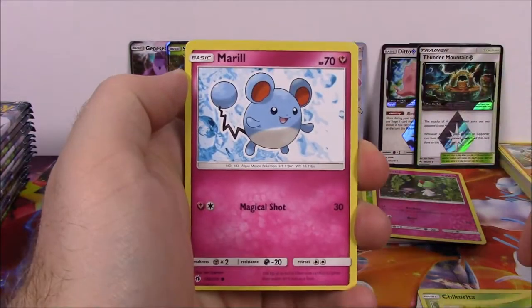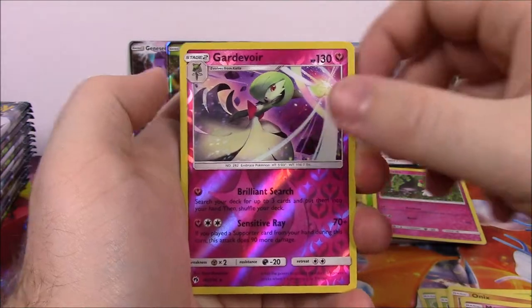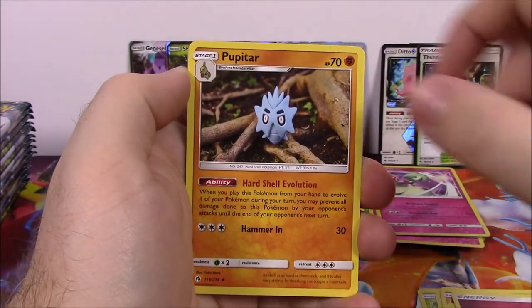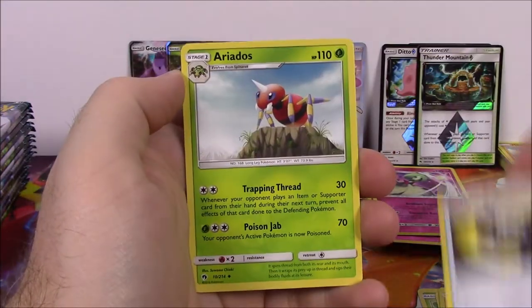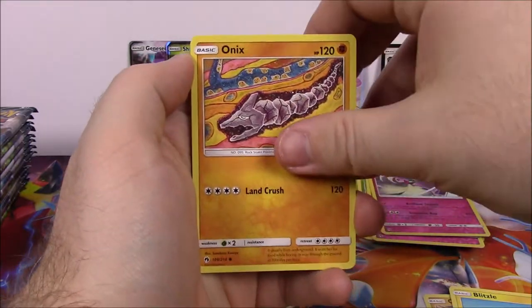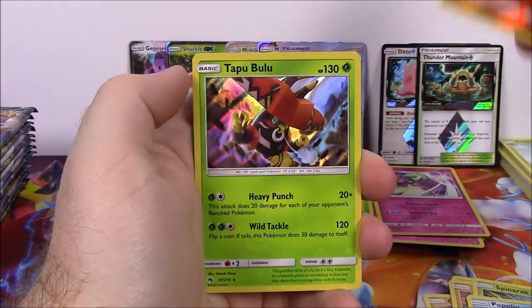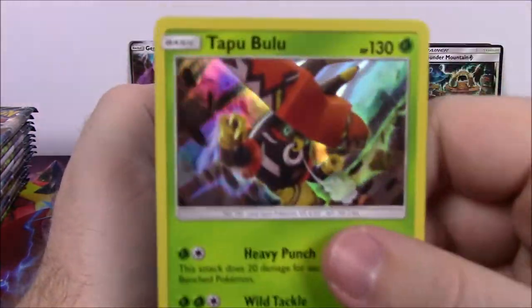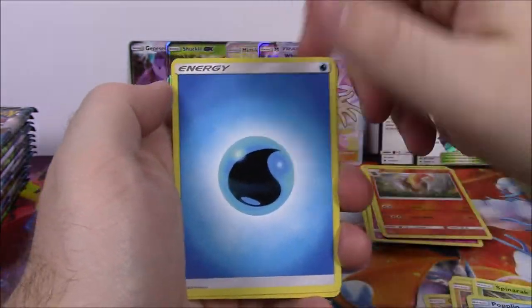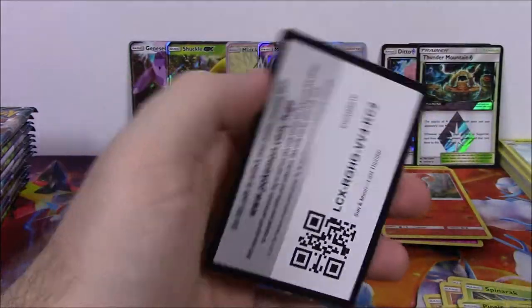Next is Chikorita, Scyther, Marill, Onix, Morelull, Gardevoir Reverse Holo, and a Toucannon non-holo as a rare. Fairy Energy, Pupitar, Counter Gain, Ariados, and the code. Next is Carbink, Blitzle, Onix, Spinarak, Popplio, Pyroar Reverse Holo which looks awesome, and a Tapu Bulu as our holo rare. That is awesome that we got a holo rare of Tapu Bulu. Water Energy, Skiploom, Pinsir, Grovyle, and the code.